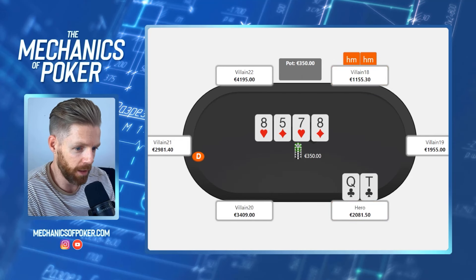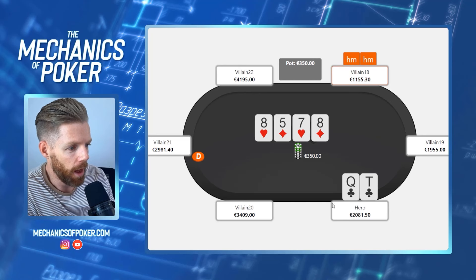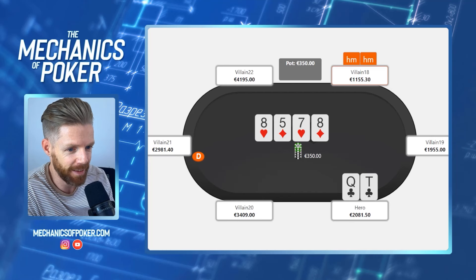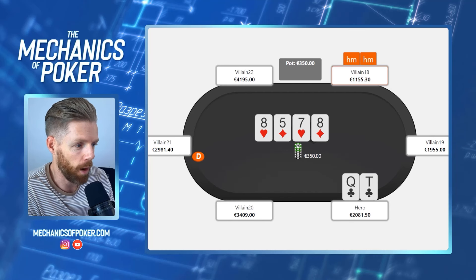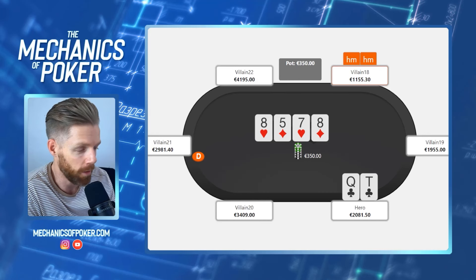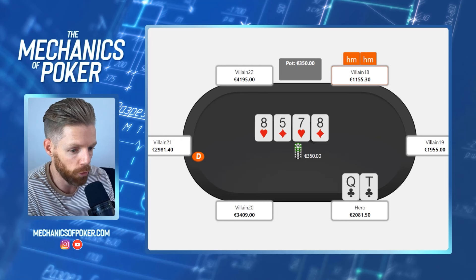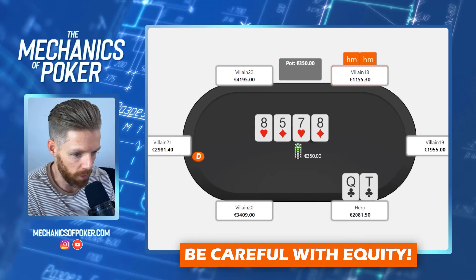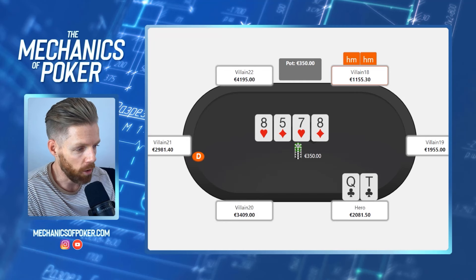The turn is the eight of diamonds. He checks, and most players here would probably be done with the hand. If you had a draw here — say nine-ten — I think betting here is quite a big punt. The SPR gets small and we have to consider that this guy can check-rip it in with a five, a seven, an eight, or a draw. His check-raise percentage is going to be quite high here, especially on a double flush draw board. When SPR is low or there's a double flush draw, we really want to be careful with bet-folding equity.